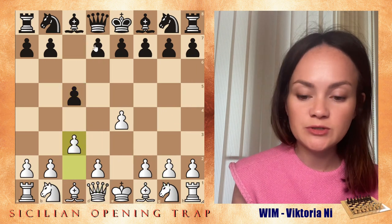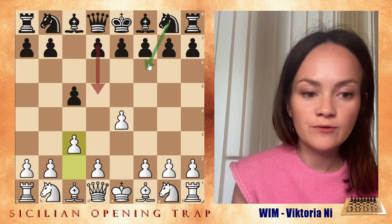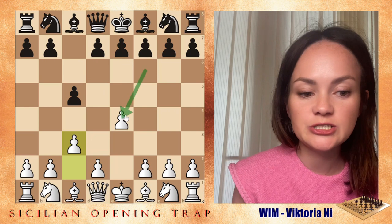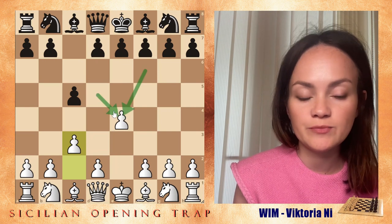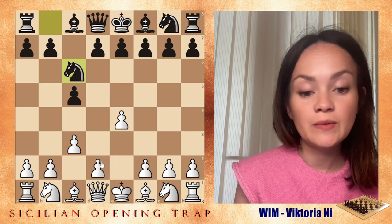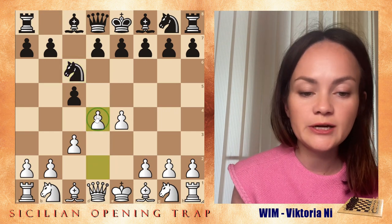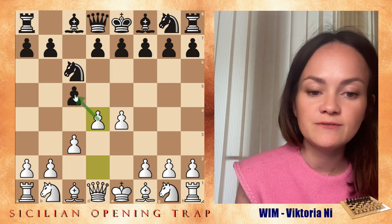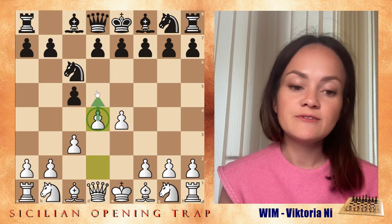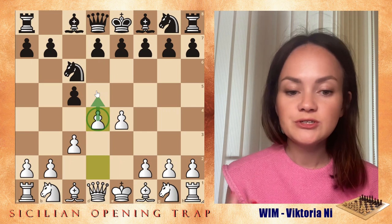After pawn to c3, the best response for black is to push d5 or knight f6, because both of those moves are going to challenge the pawn on e4 — that's our main goal here. If black continues with knight c6, that's not the best thing to do. White will continue with d4, and white is controlling e5 and c5, hoping to push d5.